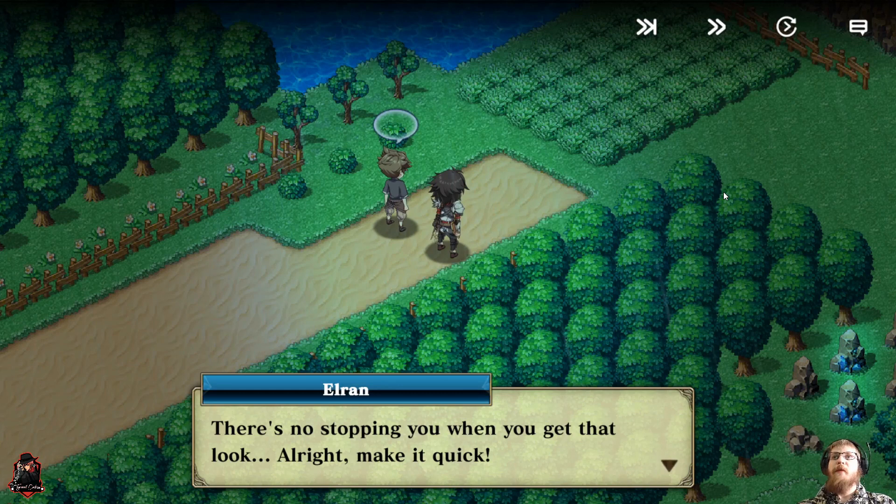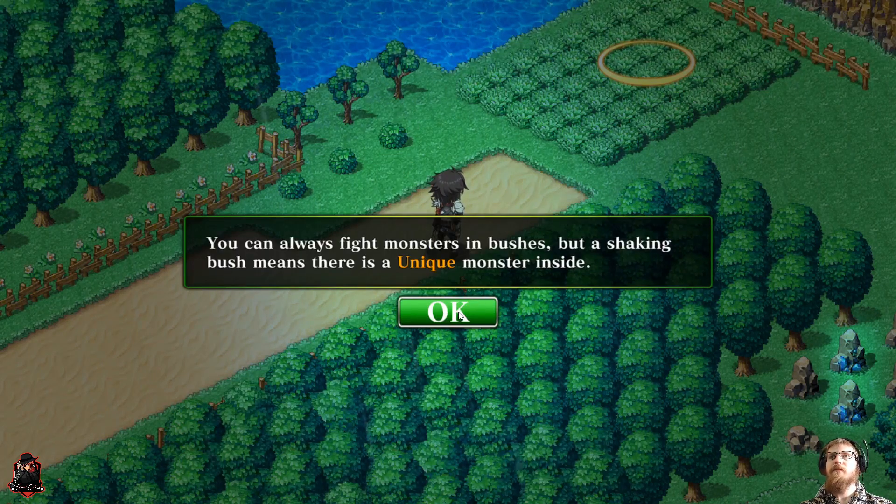I've got sound on maximum but nothing's coming out so far in the tutorial. I don't know whether that's because I'm emulating it or what, so we'll just put a looping track over this just so it's not quiet. A shaking bush means there's a unique monster inside.